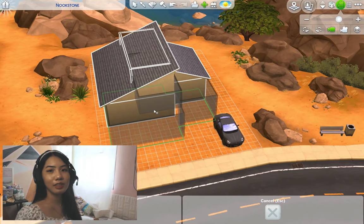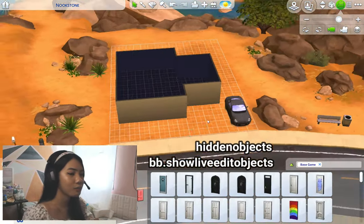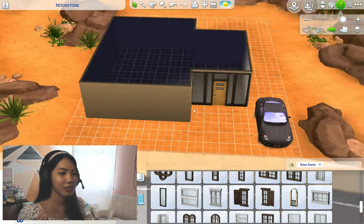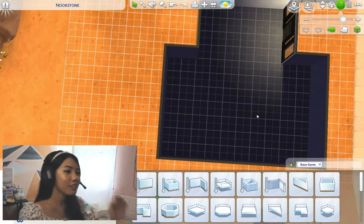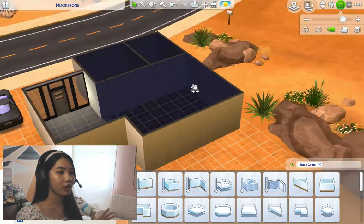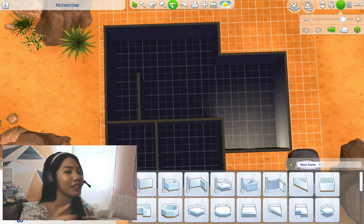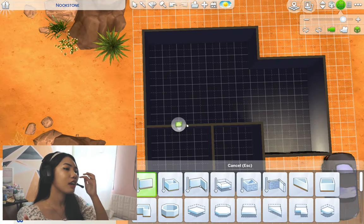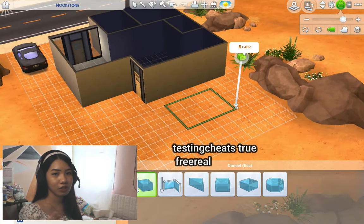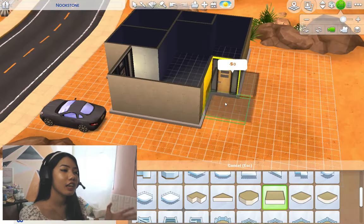I create stories in my head when I make these builds. As you guys can see, I've used the bb.moveobjects cheat, bb.showliveeditobjects, and the bb.showhiddenobjects cheats. I use those mainly just to get the cars — I really don't care about the other debug stuff. For everyone's information, how I get my builds to have an infinite cost that I don't have to actually pay for as a sim — I do the builds first before I create the sims, and then I use the free real estate cheat so I can move them in.